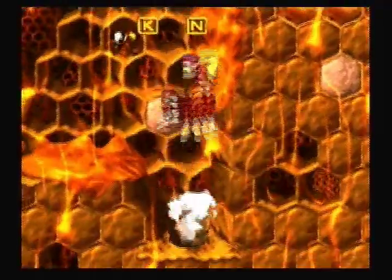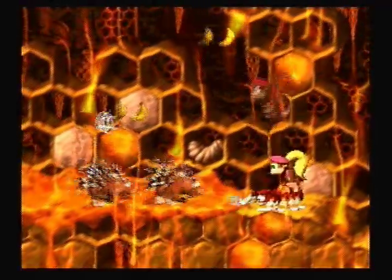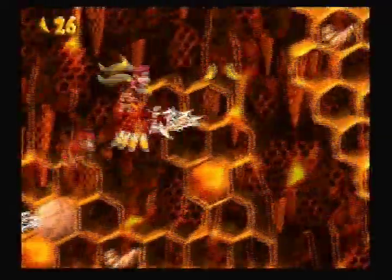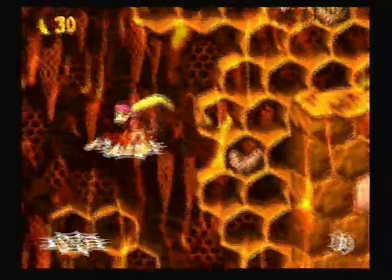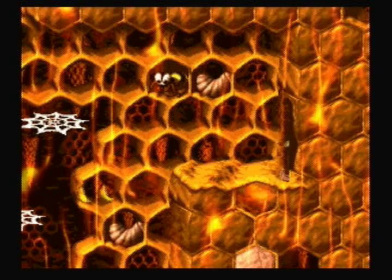We can kill that Zinger to get the N, which is great. And now we follow the Banana Trail. The Banana Trails are used so much in the Donkey Kong games, but they help so much — otherwise you'd just be shooting blind, hoping to find something, or exploring random areas hoping to stumble into some sort of secret.